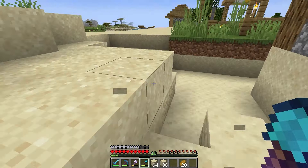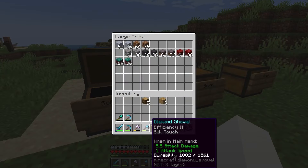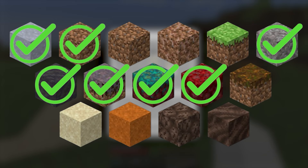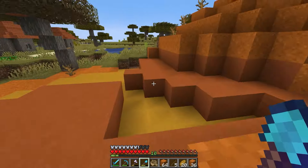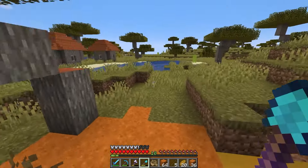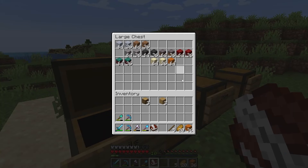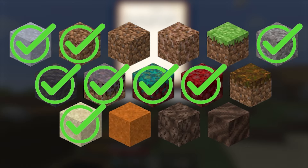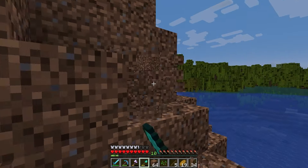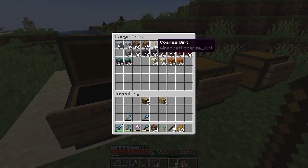Sand and red sand were pretty easy, as I was close to a beach for normal sand and a badlands for the red version. We have 100 red sand. Then I decided to get the rest of the dirt types — coarse dirt and rooted dirt.